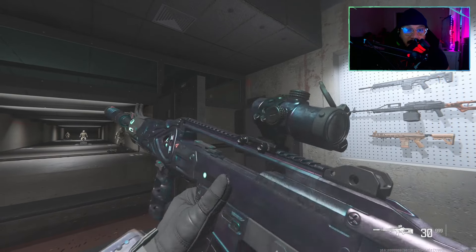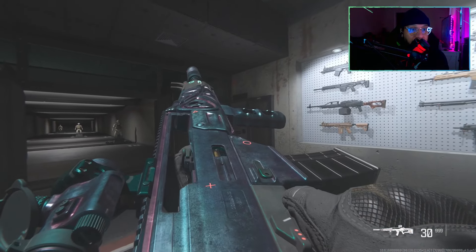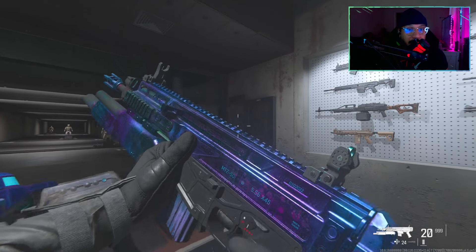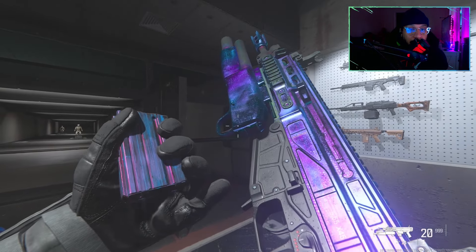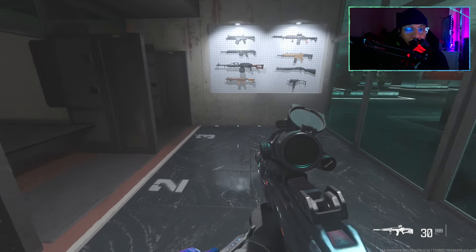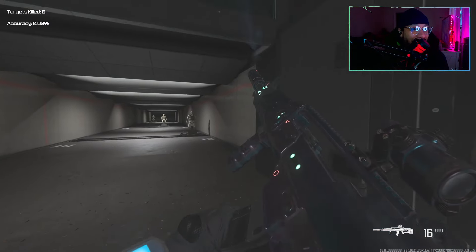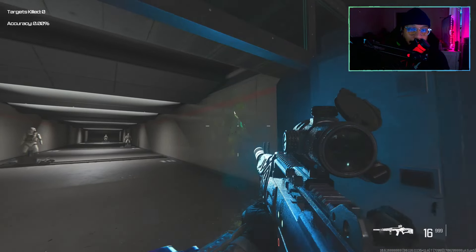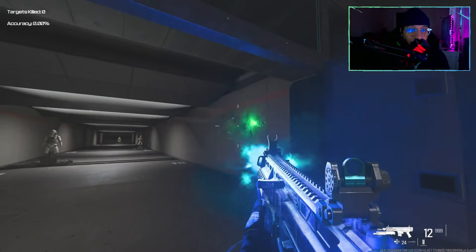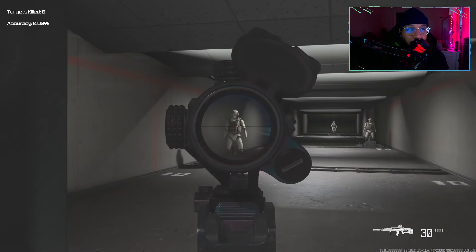All right, here we go — here is a weapon inspect on both of these new blueprints. This one looks really good, very nice. I'm actually interested to see what that iron sight is going to be like. And here is the MTZ assault rifle — great shine, very nice. Taking a look at the tracers to see how they look — oh that's good, I like that, that is really nice.